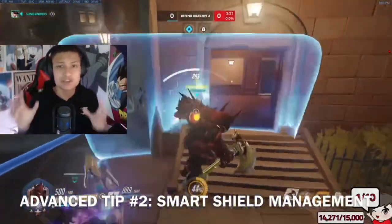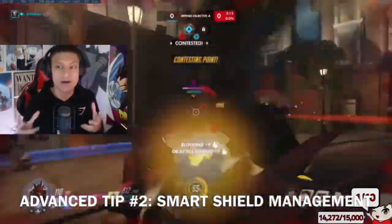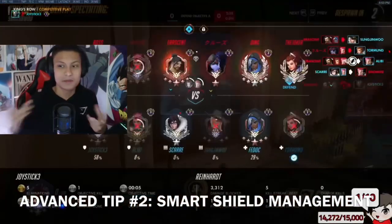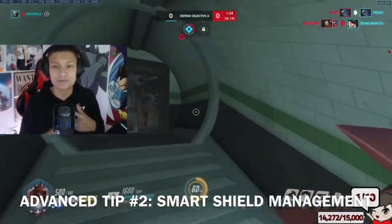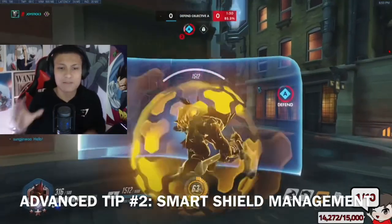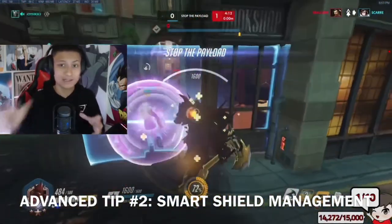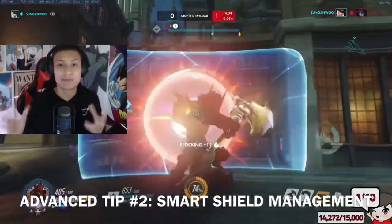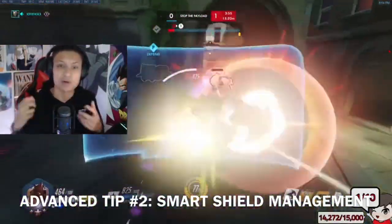Number two is smart shield management. It's going to be kind of similar to my last video, but I just want to make sure you guys get what is important about actually using shield as Rein. Mostly you're not going to just be holding shield. As Reinhardt, you'd think you'd be holding shield most of the time, but actually the best Reinhardts usually do a lot of damage. Sometimes I end up with silver-gold damage at the end of my games because of how aggressive I am playing and swinging on the enemy team. You're going to want to be blocking off most of the major spam damage coming in.